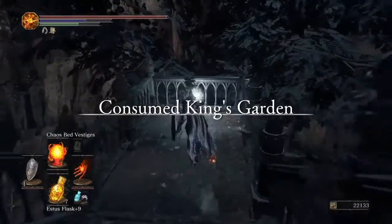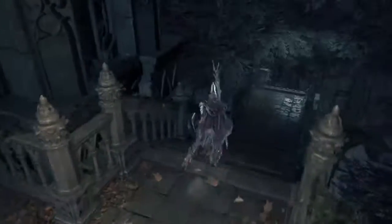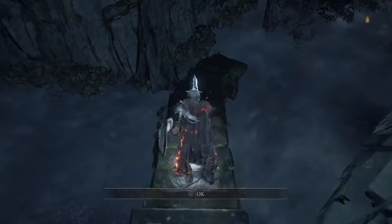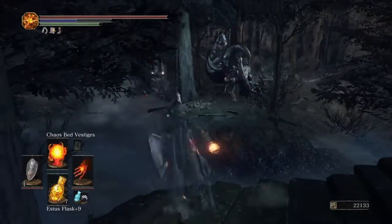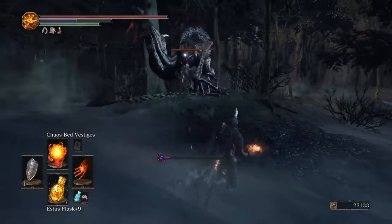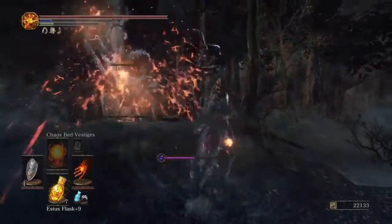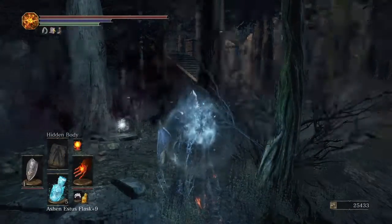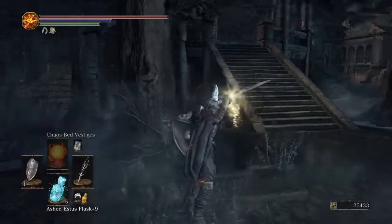This is your Estus Shard. In New Game Plus Two, the Sage's Ring Plus Two is sitting right there. There we go — there's another knight on top of these stairs.